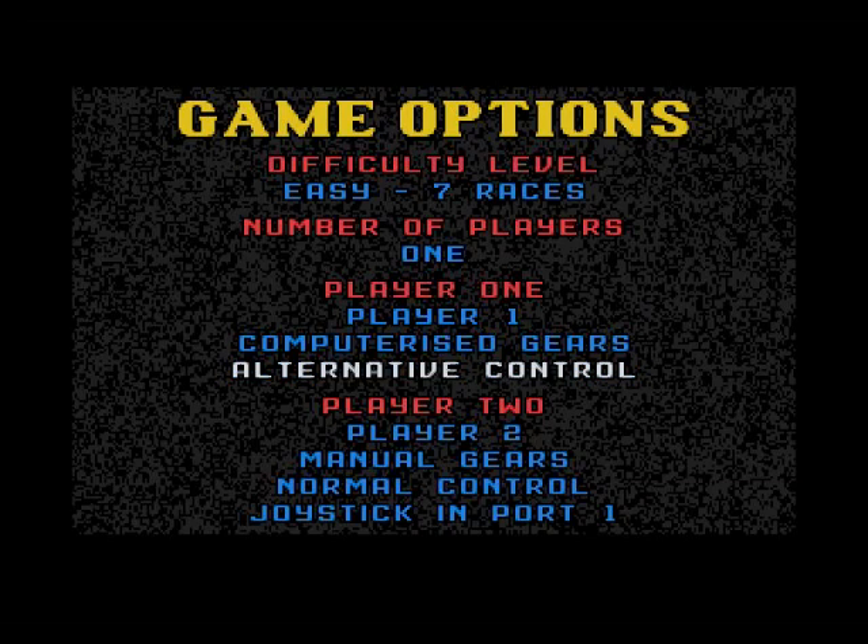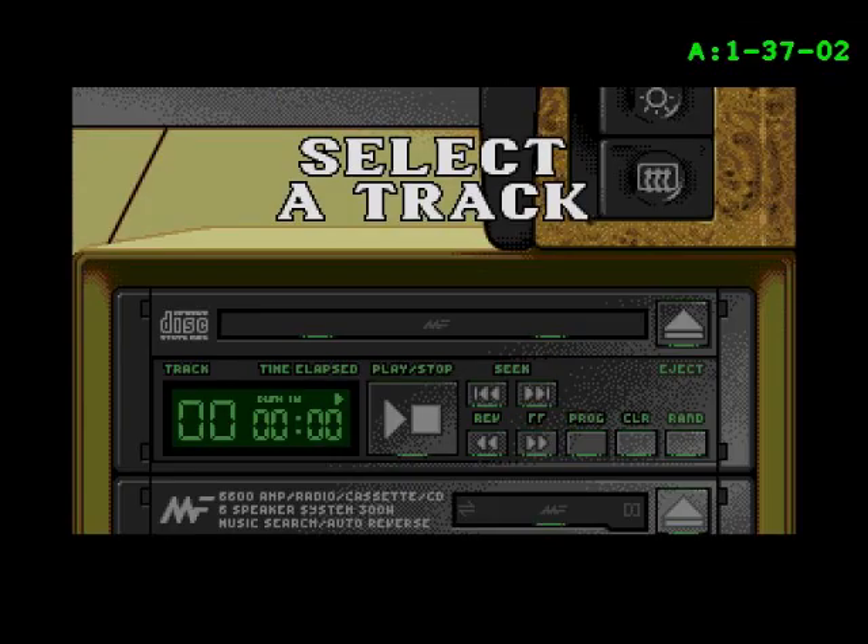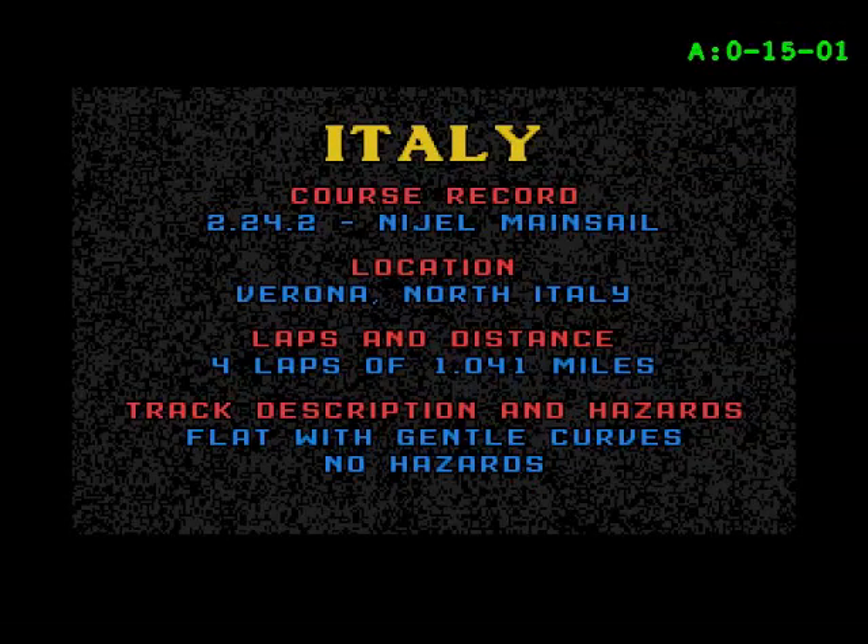Put it on alternate controls — you push fire to accelerate because you've got it on computerized gears. So you hold down the fire button to accelerate. One or two players simultaneously — just go for seven races and see how far we can get. Push fire to start. You can select an audio track — an AY or YM track. You've got a choice of four, or go to zero if you want sound effects. We're going with sound effects.